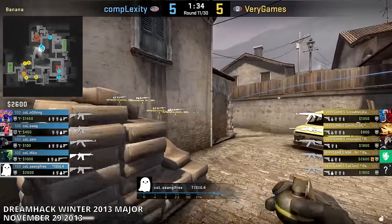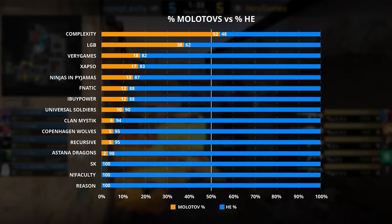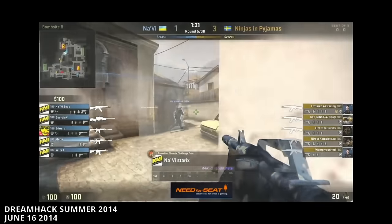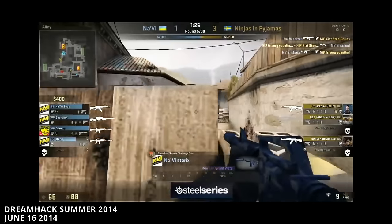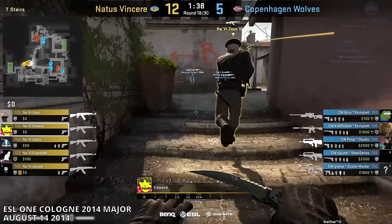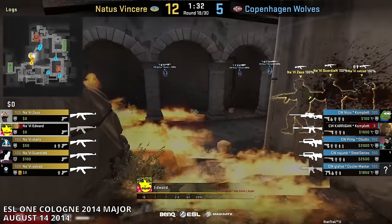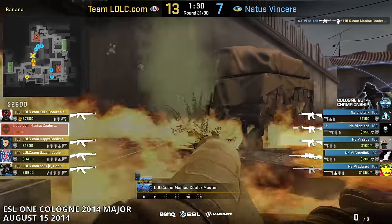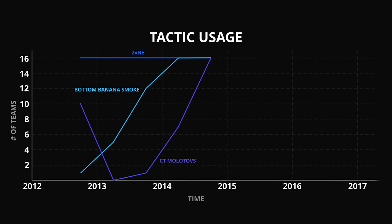An update back in August 2013 reduced the prices of fire grenades, allowing some teams to explore their usage. Complexity was one of the first teams to really try incorporating Molotovs into their play. At the first major, they were the only team on the CT side that actually used more Molotovs than HE grenades at Banana. As time went on, more and more teams gave it a try, and CT side Molotov usage at Banana steadily increased from event to event. By late 2014, Molotovs had become an important part of CT Banana Control among the top teams.